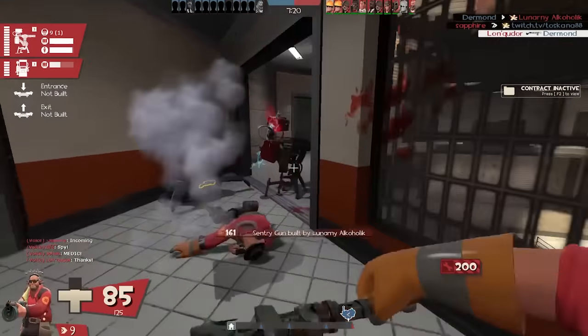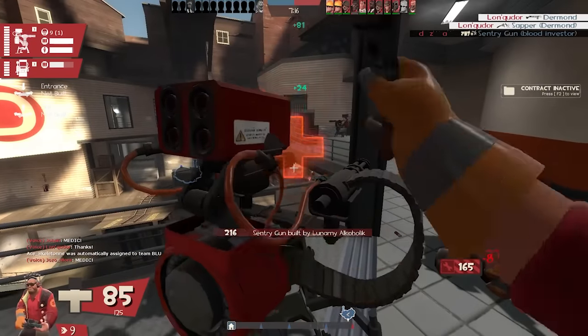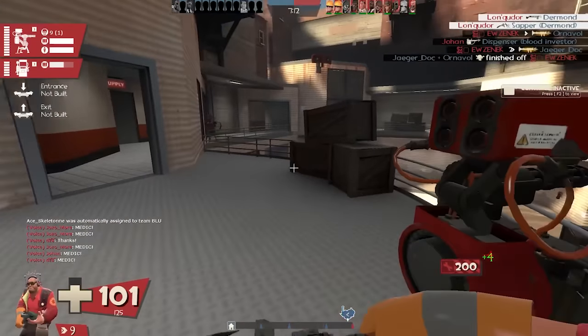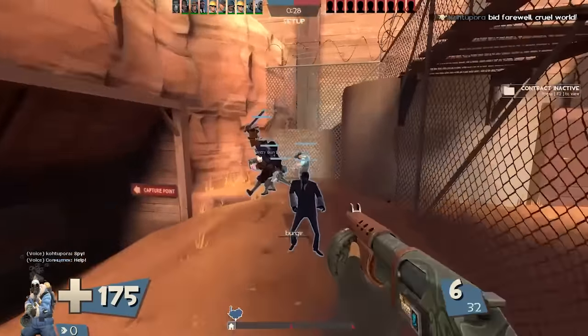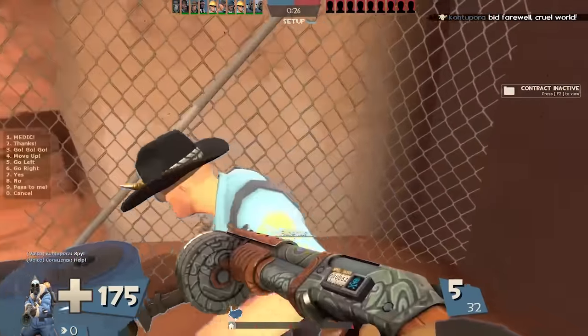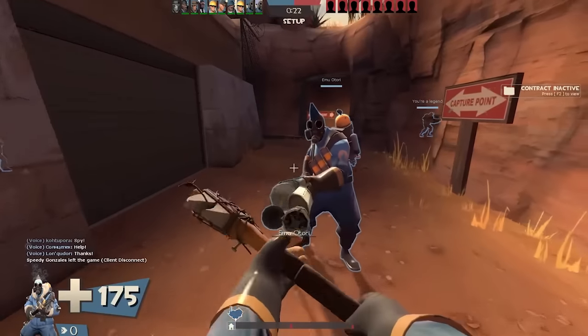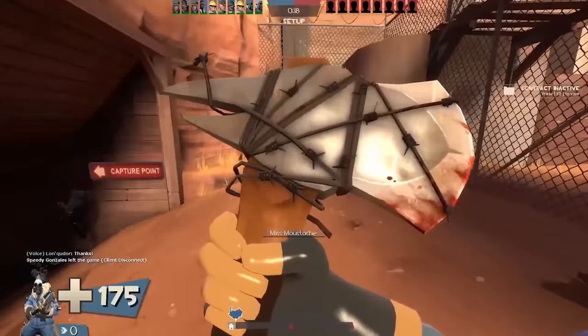However, the longer the game goes on, the more of a target the engineer and his sentry nest become, as he should actively be stopping the enemy from completing the objective. So in the late minutes of the game, I don't recommend hanging around the engineer. Pyros would be your second worst choice, but that's usually only because of the clientele who play them. A good pyro can keep his medic alive and then some, but the thing is, a good pyro is often going to be playing soldier or demo.